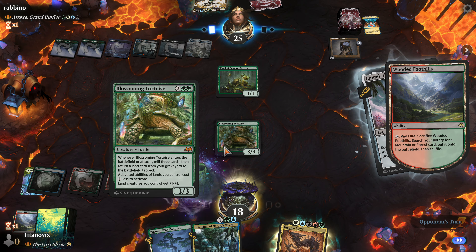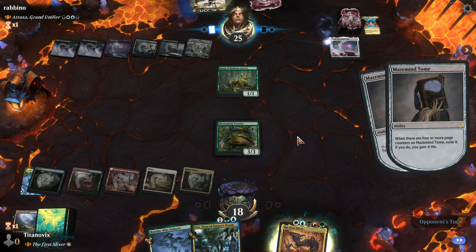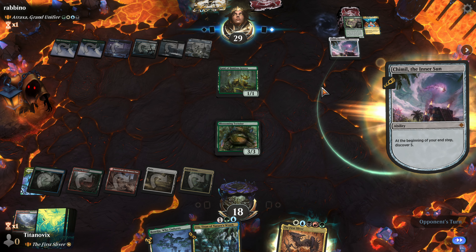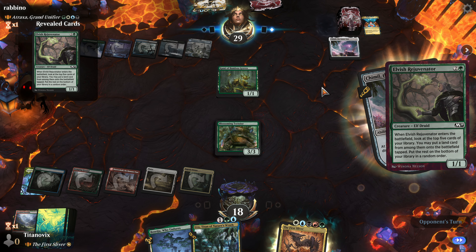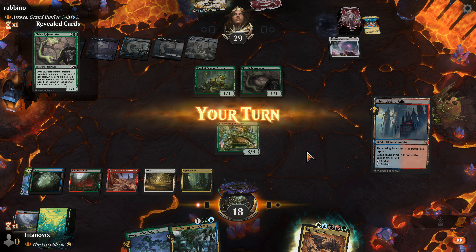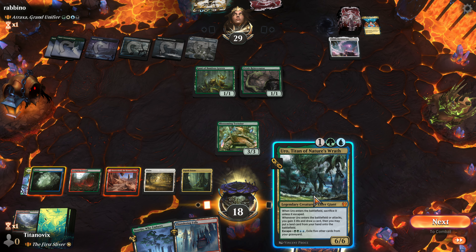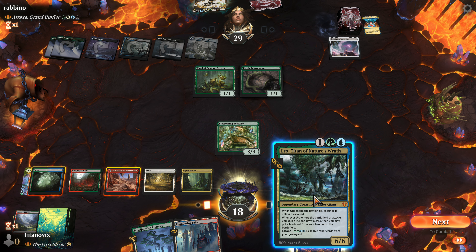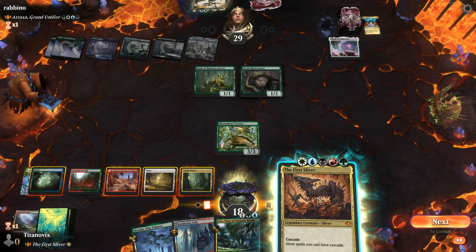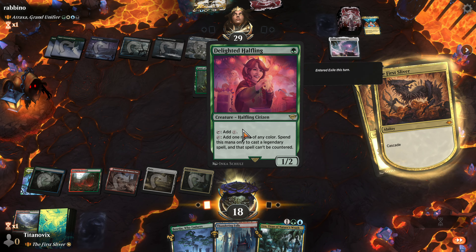Okay let's try it again. They're digging now. I probably should have cracked the fetch first to ensure I had access to mana — that was a misplay by myself. Don't do that. Chimil — I can kill that. Let me see if I have any black-red lands. I don't think I did. I do have some Triumphs here. I guess we just go into black-blue. They will have Atraxa on board soon, so that's kind of spooky. Gain a little bit of life and see what they get off the Chimil.